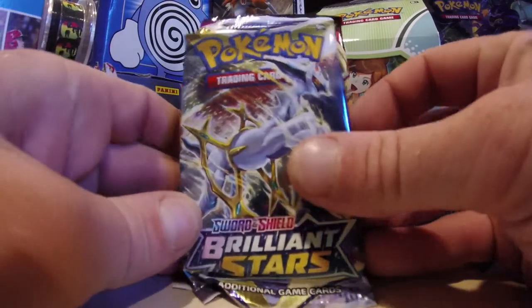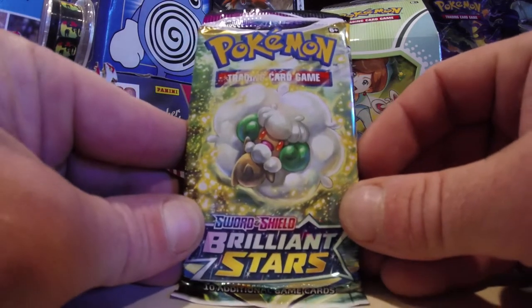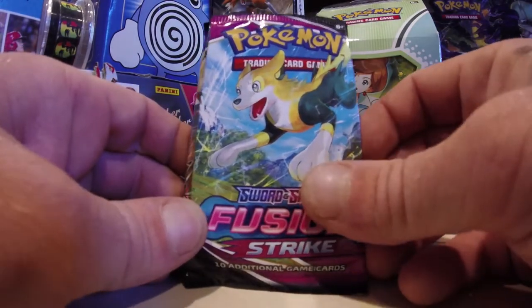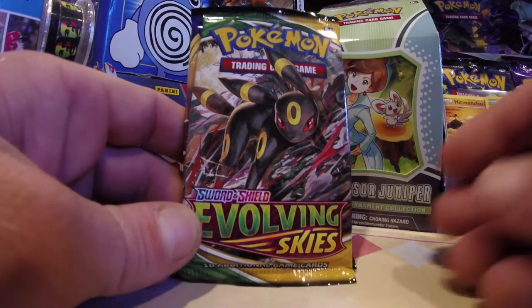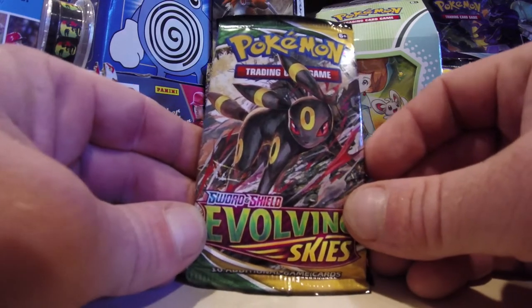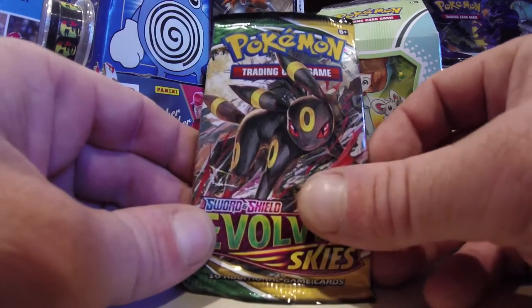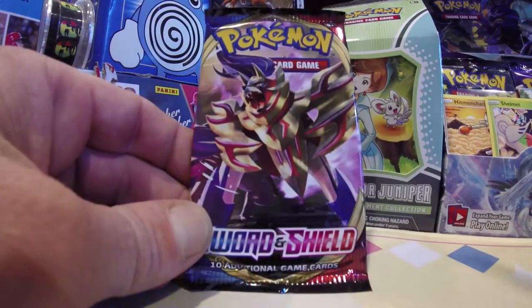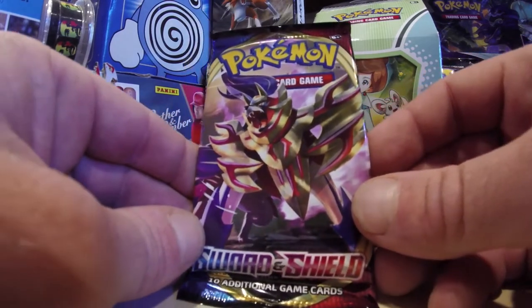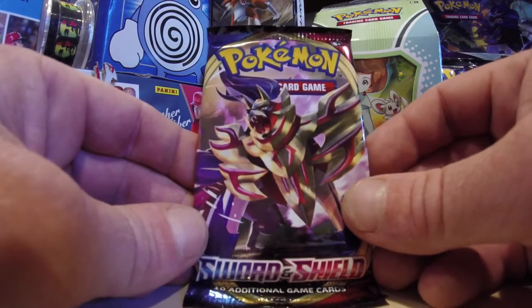Here are the packs inside. We got one pack of Brilliant Stars, make it two packs of Brilliant Stars. Hello Whimsicott, how are you today? Lovely to see you. A Fusion Strike on the inside — we're getting five packs. And there it is. And our last is going to be a base set of Sword and Shield. Love to see Sword and Shield base floating around, pretty good base set actually, as we say goodbye to the Sword and Shield era.